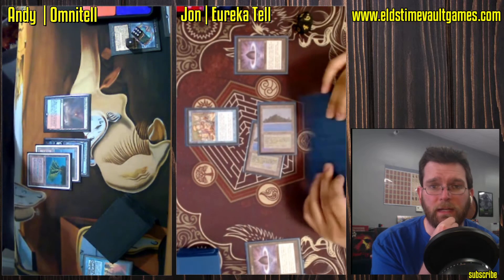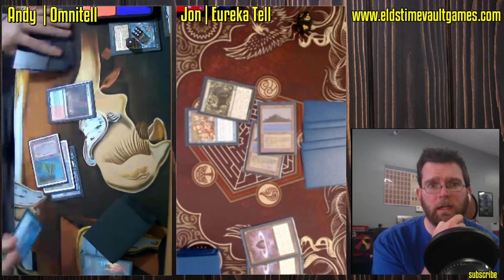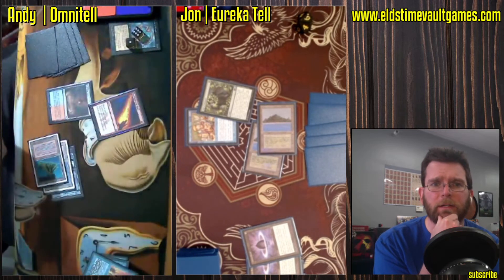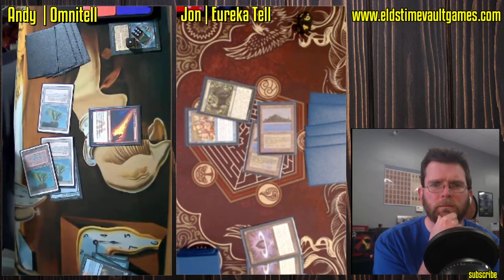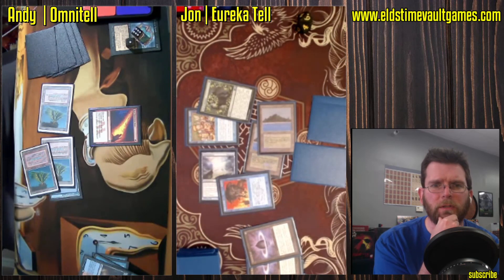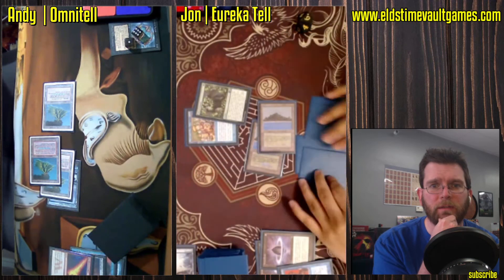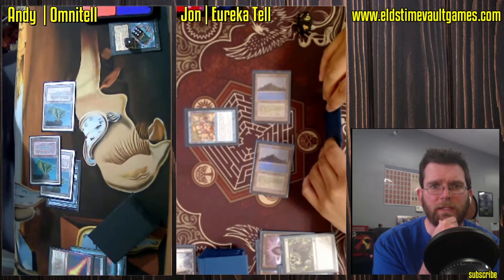Andy actually throwing a Force at it. John has a Veil of Summer, and now we've got a Cunning Wish, likely for Flusterstorm here. Pyro — Red Elemental Blast. Going to stop that original spell. Force of Will pitching Omniscience. Veil of Summer draws a card for John.